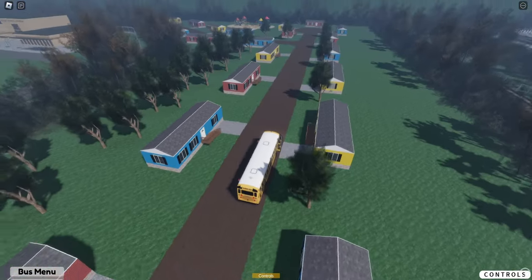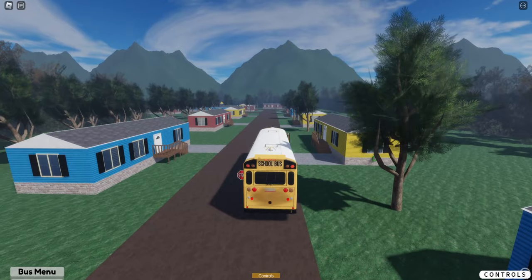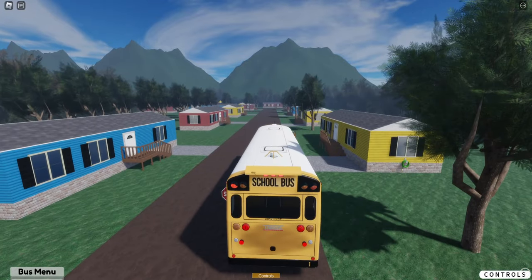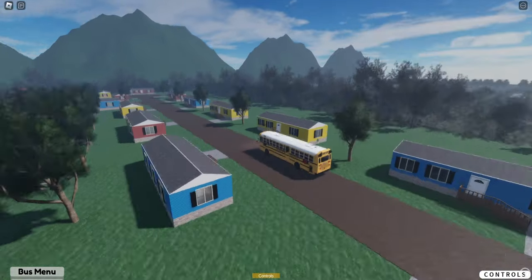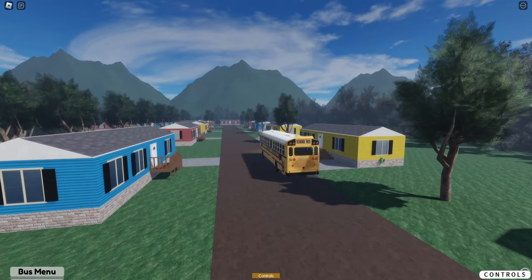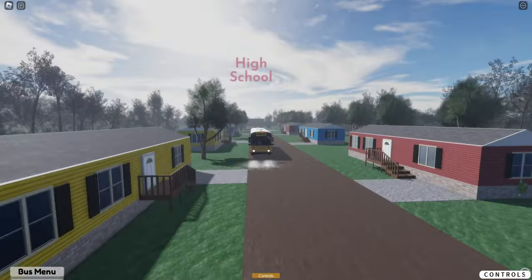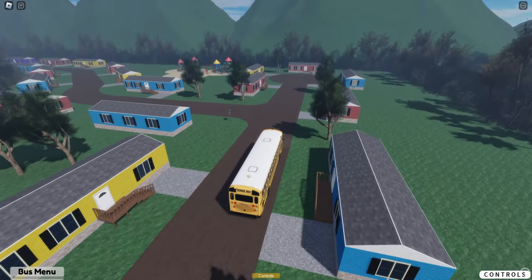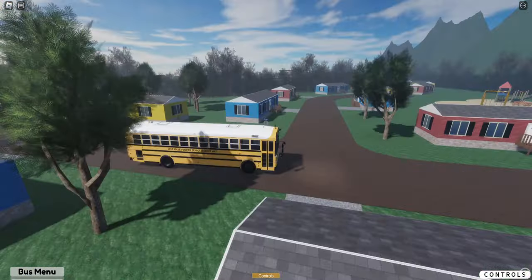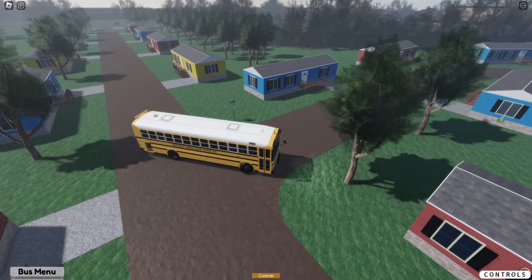This is pretty cool — I like how they're all different colors. You don't normally see bright colors like this on mobile homes. You really don't see bright colors like that on any homes. However, I have before. But it actually does look pretty good in this game.